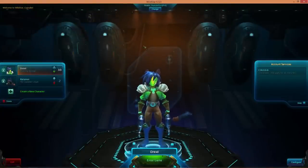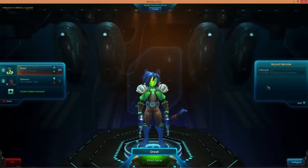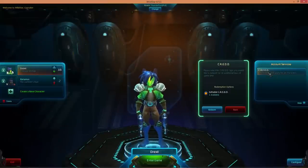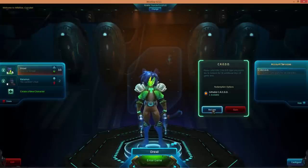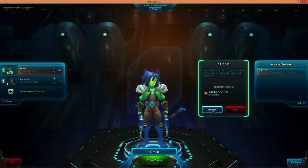Let me say a few words about what the CREDD system is. There are two ways to pay for the subscription in this game: you can buy CREDD and redeem that for a subscription with real money, or you can grind in-game gold within the game and then purchase CREDD from other people through the CREDD exchange system — but you're going to be paying someone else who has bought CREDD with real money.